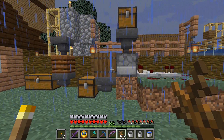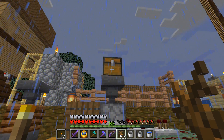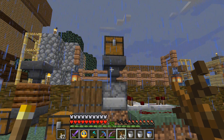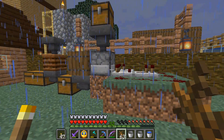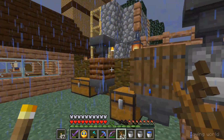Here's how this works: we've got a chest up there we can throw things in. It's going to pull it out of the chest by this hopper and throw it into this dispenser. This redstone comparator will check it, send a signal, kick it out and throw it into this area here.